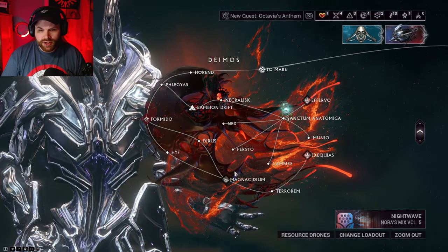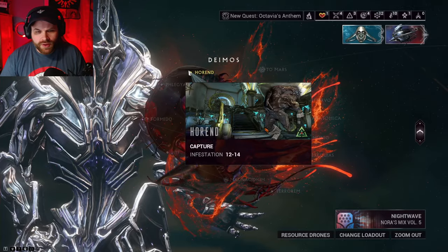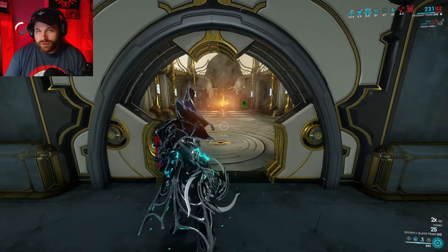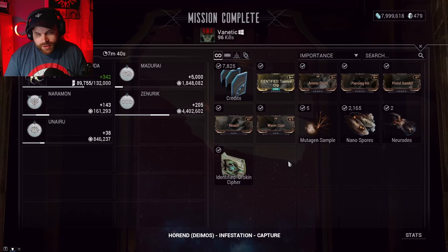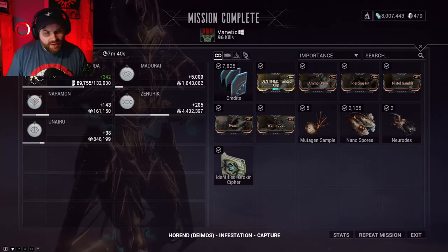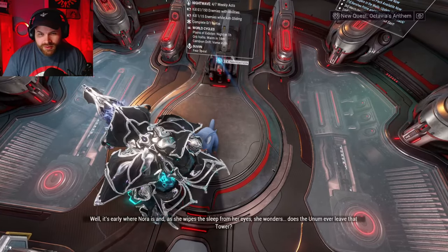Now head to Deimos. I like running Horns since it's just a Capture mission. Capture your target and then focus on finding the vault. You're looking for a door that looks distinct — walk up to it, use one of your keys on the glowing orb, and then extract. Once you extract you'll see what the hidden item was. We got Tainted Clip: +10% magazine capacity and -5% reload speed. That's a corrupted mod. You have a chance to get Blind Rage, Narrow Minded, Transient Fortitude — the popular ones — though they're a pain to farm.